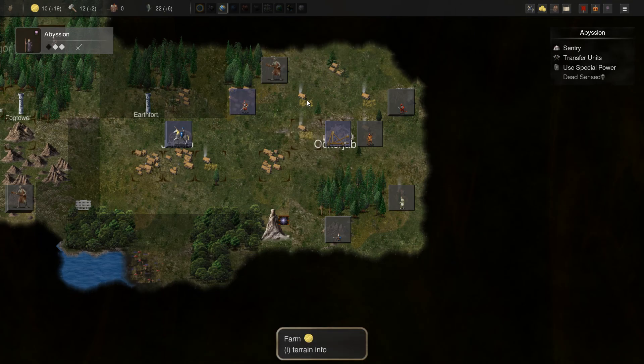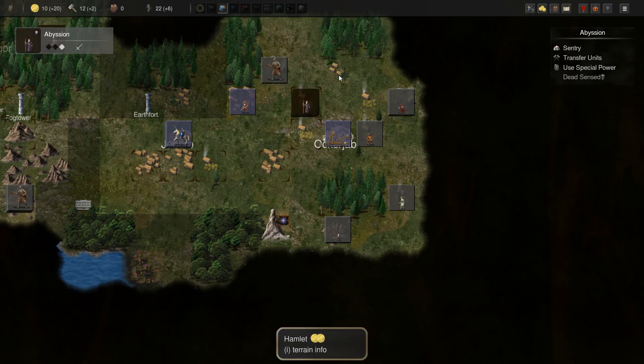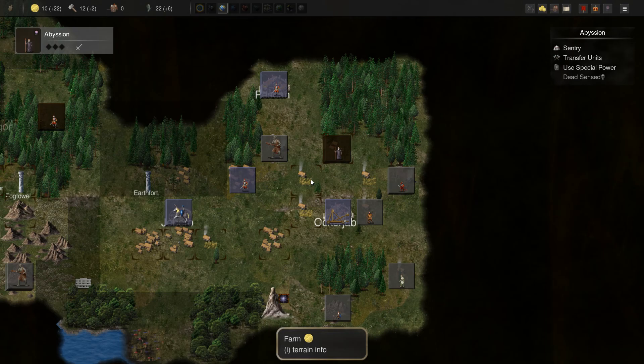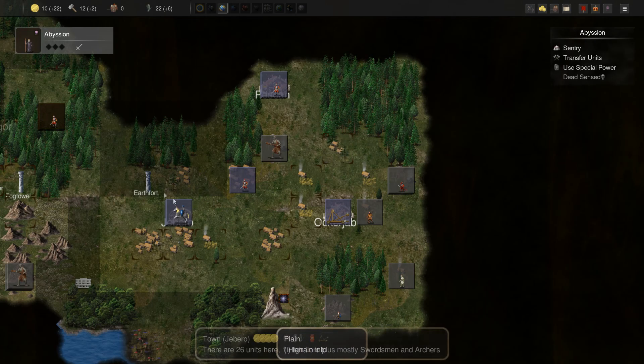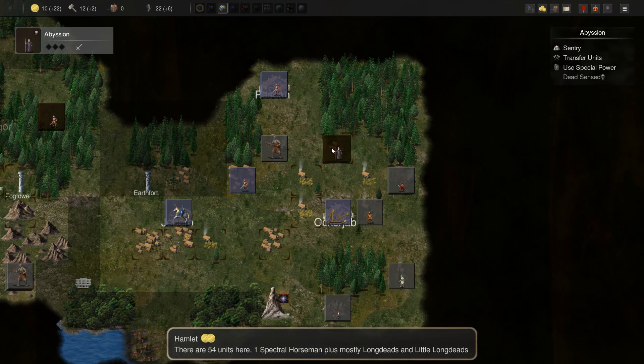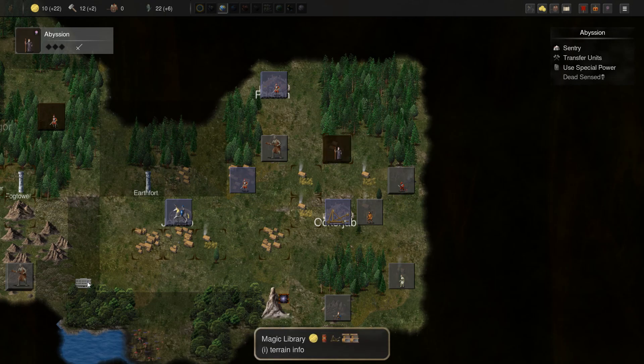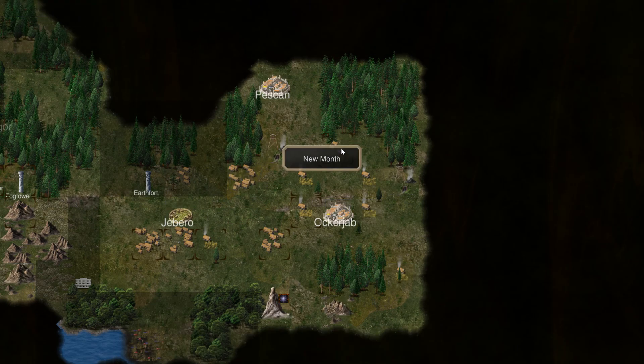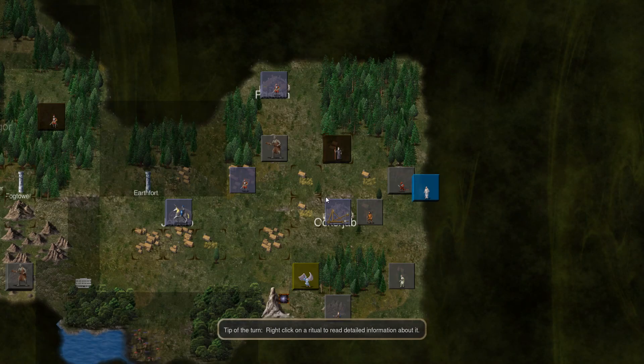We can go up here and take this farm and this hamlet, get a little bit of a look at what's going on around here. There should be a lot of dead in these various farms and hamlets. We can't overextend — we should secure this area here before we go too far with this army. I do want to secure the magic library also and get those magic items that were in there, because they could be pretty good utility to have.